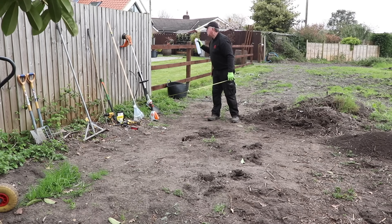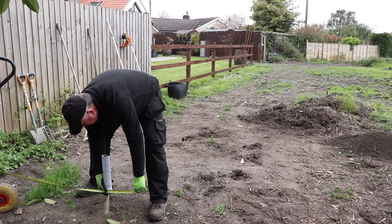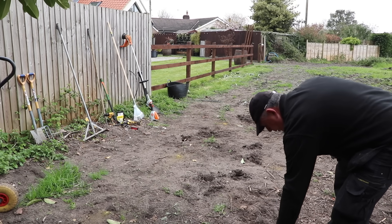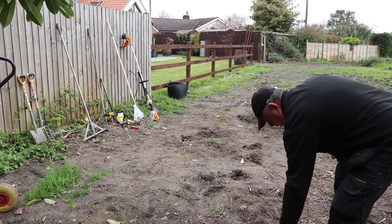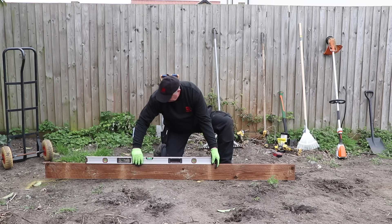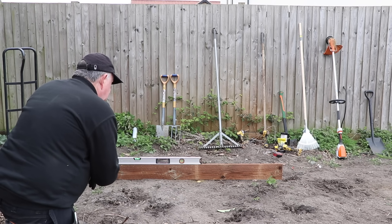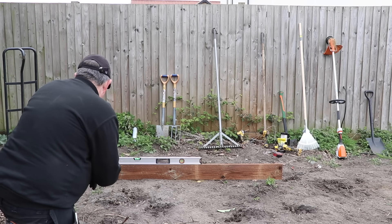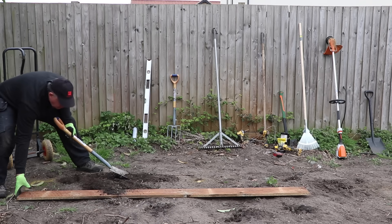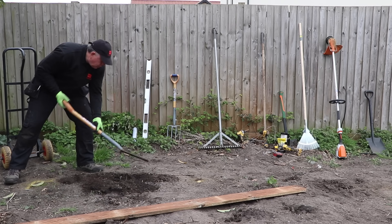Anyway, on with the raised beds. I've decided the first one I'm going to put two metres away from my fence, and looking at the area I have, I'm going to make it 1.2 metres wide and 3.6 metres long, using two boards in height — that's 300mm in total. Before I do anything I need to work out the height I'm going to put them at. After a period of contemplation, I think this first raised bed has to be slightly lower than the ground around it, as it will then look right with the fence next to it and for the future raised beds on the other side.